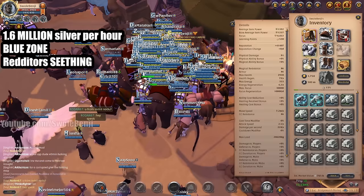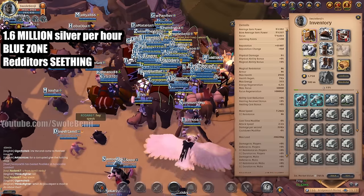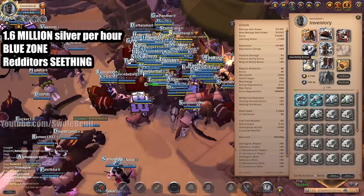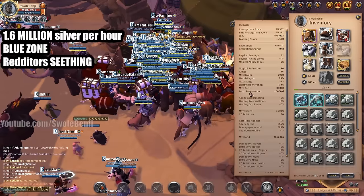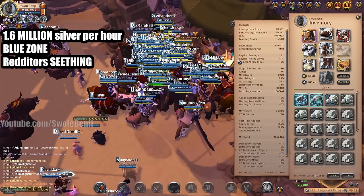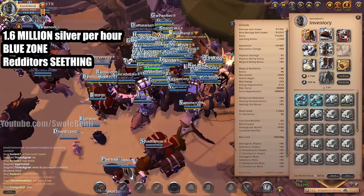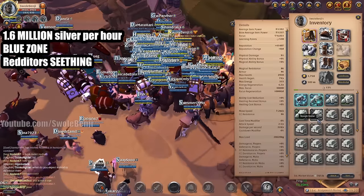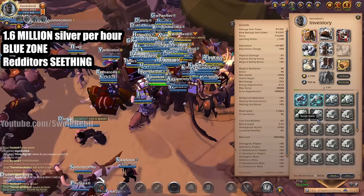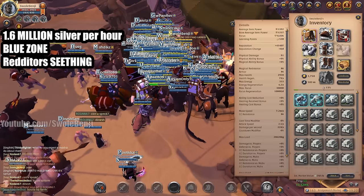Yes, someone could gank you on your faction flag, but you just get a small repair bill — big deal. This is an insane silver farm. Of course this was done with premium active. Without premium it's about 800,000 silver per hour right now, and when the market crashes it's about 500,000 silver per hour without premium. Premium really helps when you gather.